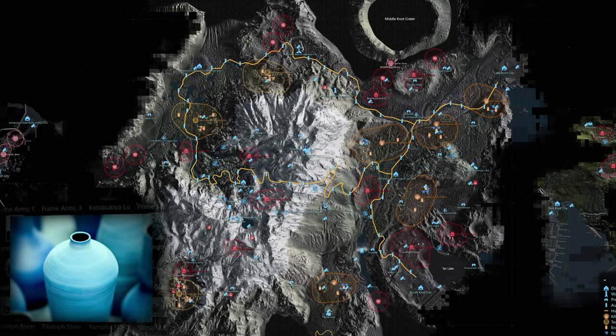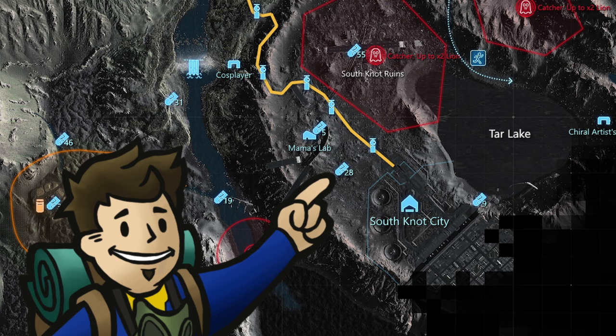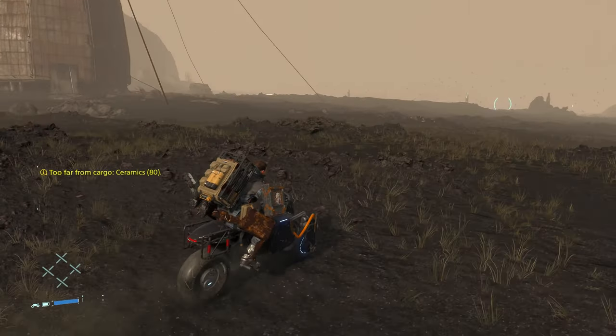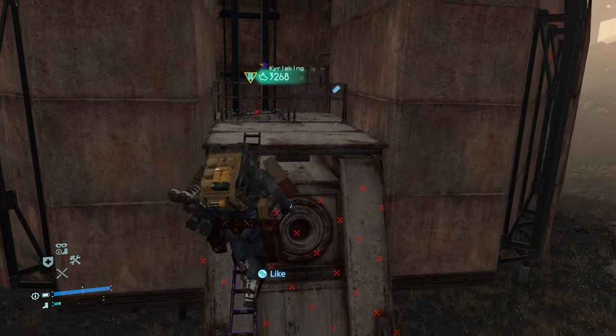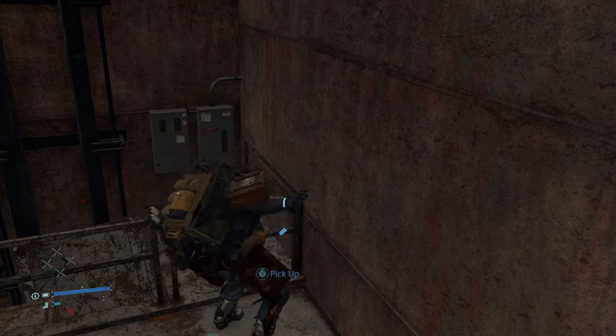The 29th memory chip, which has an image of pottery for Fragile, is found at the incinerator ruins near South Knot City, in full view of the entrance of South Knot City. Shouldn't be too difficult to spot that smokestack. Right at the base of that smokestack you can climb up — may need to place a ladder — but the memory chip is at the base area of this smokestack.